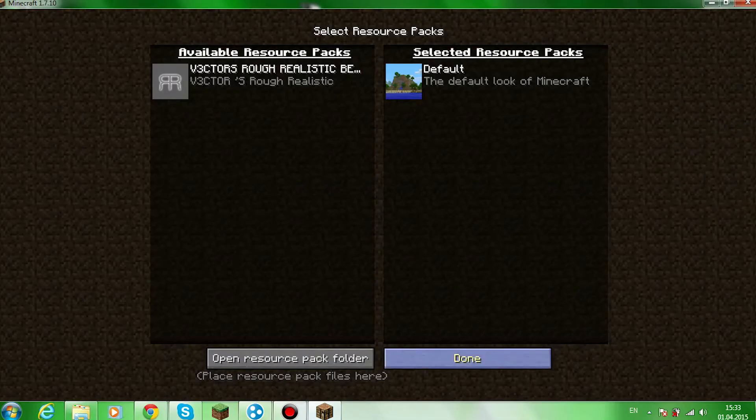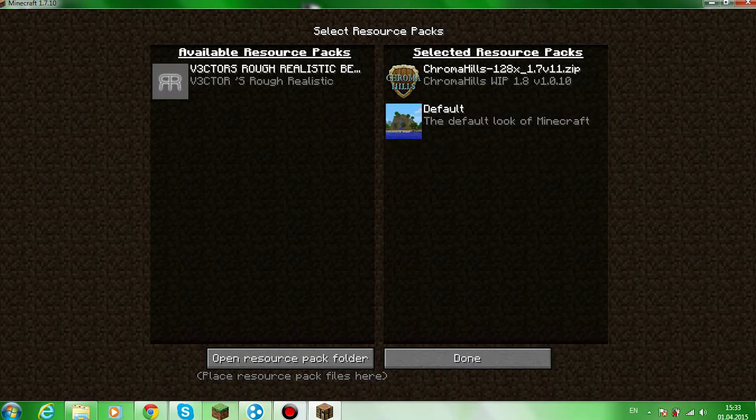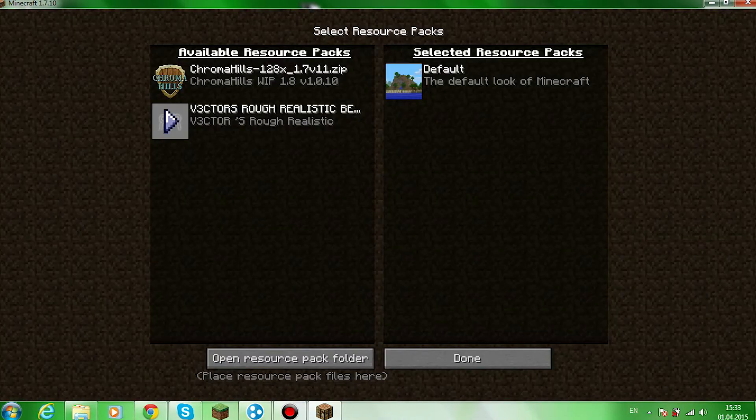Another thing you can do is just press that button right there. I forgot about it. And I'll put the texture pack item in it. Let's see — done.